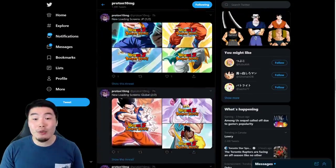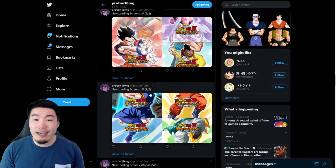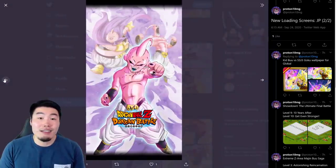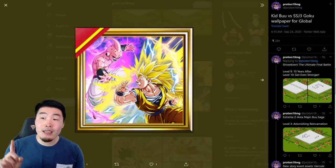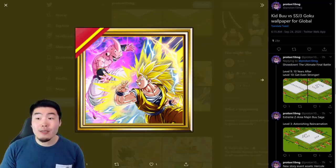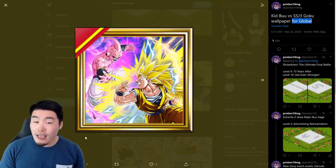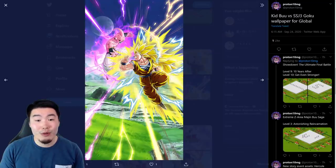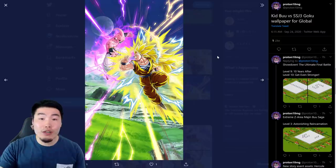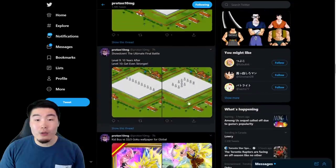There are the loading screens for Global. Here are the JP ones — exactly the same thing, except with some Japanese text on the logo. They are pretty dope, but they should have been here the entire time. We are also getting a new wallpaper, and this one might actually be a Global first wallpaper, because Proton specifically said 'Kid Buu versus Super Saiyan 3 Goku wallpaper for global' — so if it wasn't a Global first, why would he say 'for global'? I'm thinking this is a Global first wallpaper. It's a Super Saiyan 3 Goku versus Kid Buu wallpaper, kind of like the Vegito versus Amastu one and the Broly versus Gogeta one, so that's pretty nice.